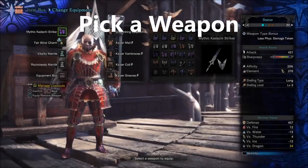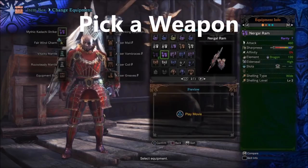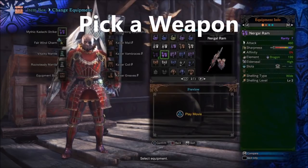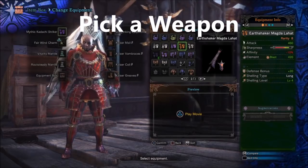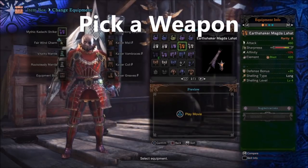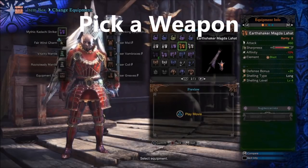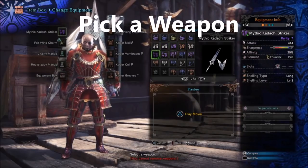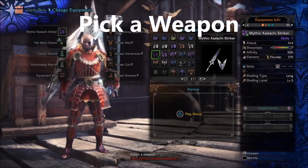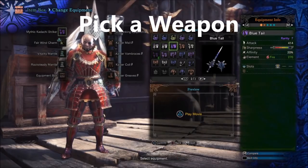Now we're going to pick a weapon. Hands down the best weapons to survive are Lance and Gun Lance — they have the biggest shields and they'll keep you alive. You'll survive anything with a Lance or Gun Lance. If you want to use a different weapon with a shield, it's not as good, and ones with no shields you might die. I recommend the electric one because it can kill Nergigante, Kushala, and a lot of things. So invest in that Gun Lance or Lance and you will probably never die.